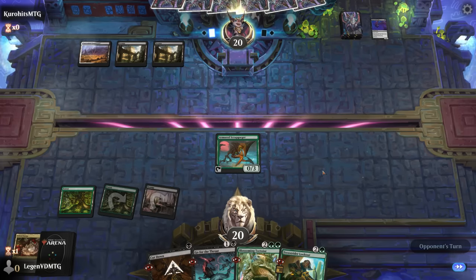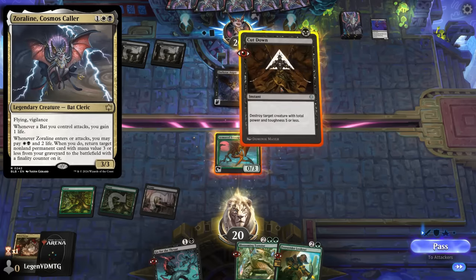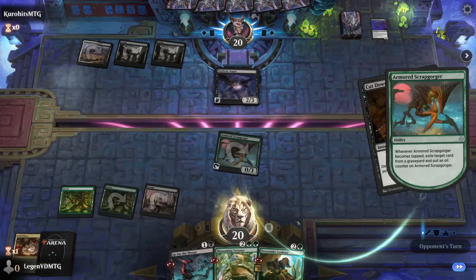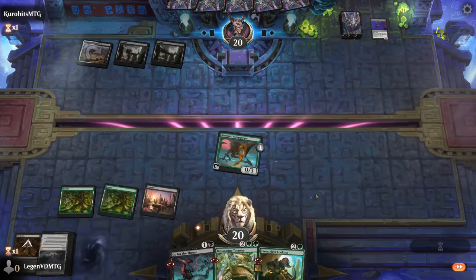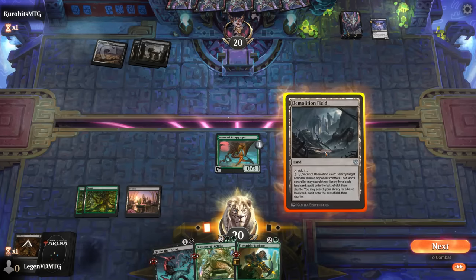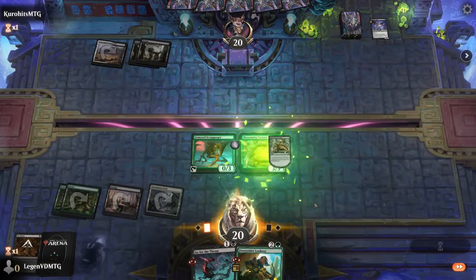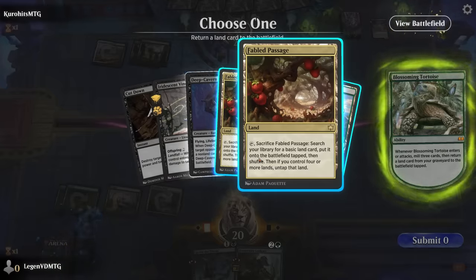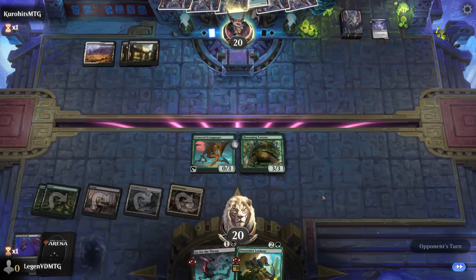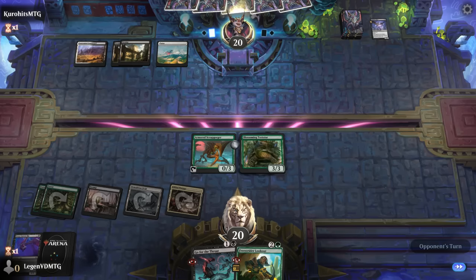We don't mind cutting down the Augur since we have some three-threes that don't die to Cut Down. We exile our own Cut Down from graveyard to commit a crime. We have options — Lookout, commit a crime, or just play Tortoise for guaranteed value. Scrabgorger is turning into a threat. Next turn we can potentially commit a crime both on our turn and the opponent's turn between Go for the Throat, Scrabgorger, and even Demolition Field.